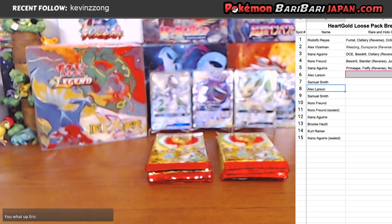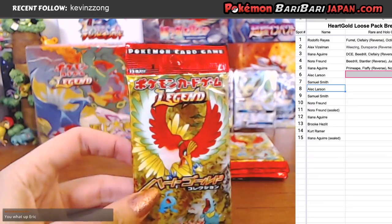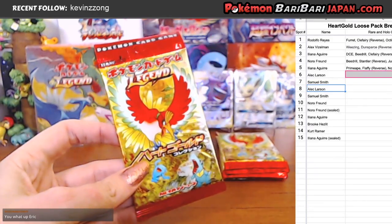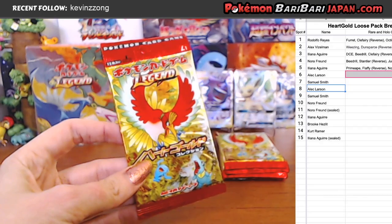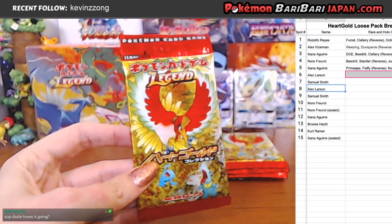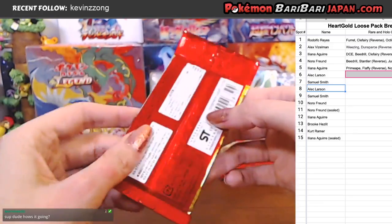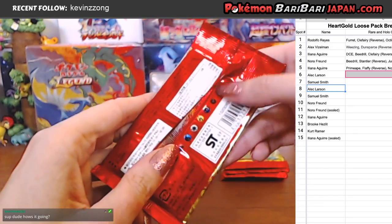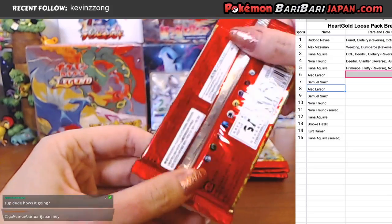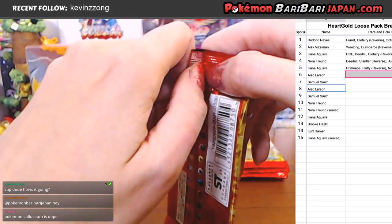Pack number six. Alec is up. Alec, you still here? Best of luck. I know you're thinking about keeping it sealed, but it's hard to want to keep it sealed. I love Ampharos's evil line because of Pokemon Coliseum — I love Pokemon Coliseum, that was such a fantastic game.